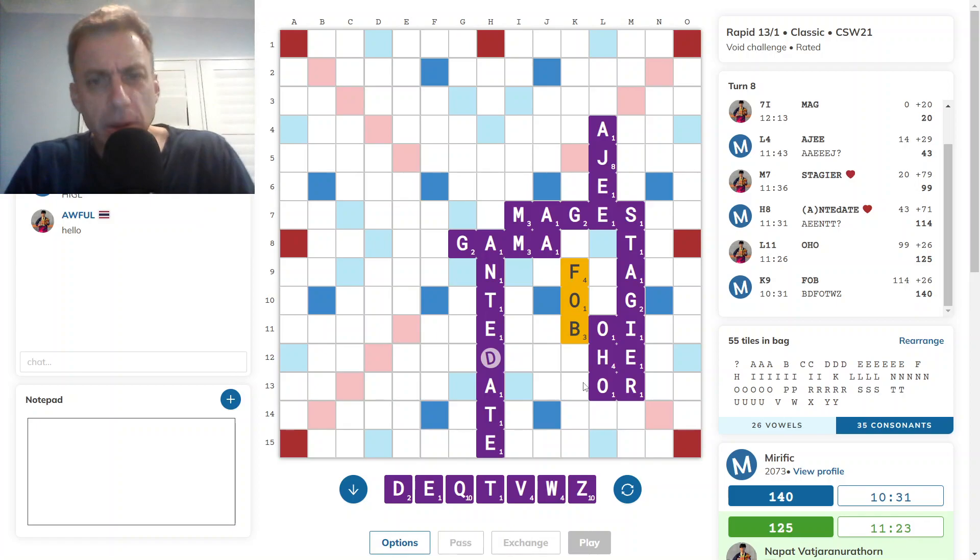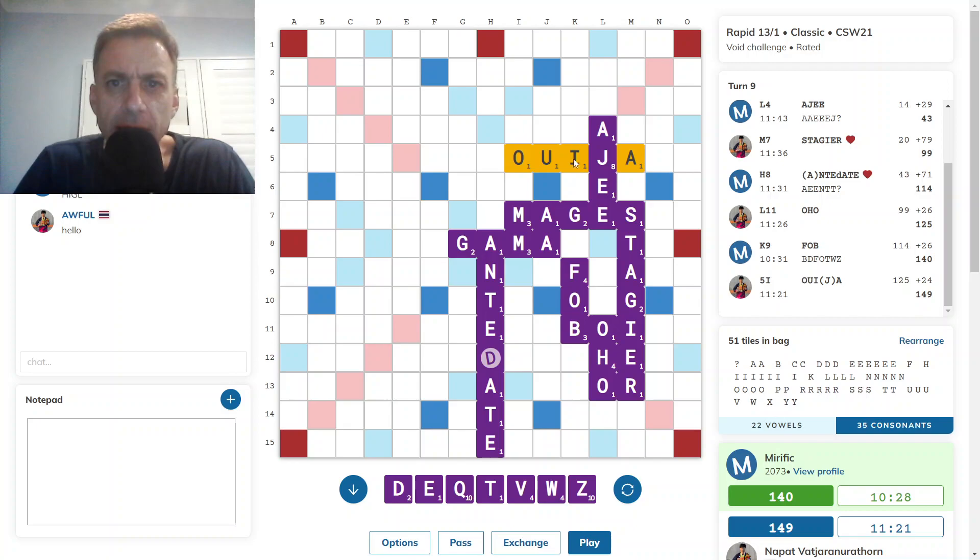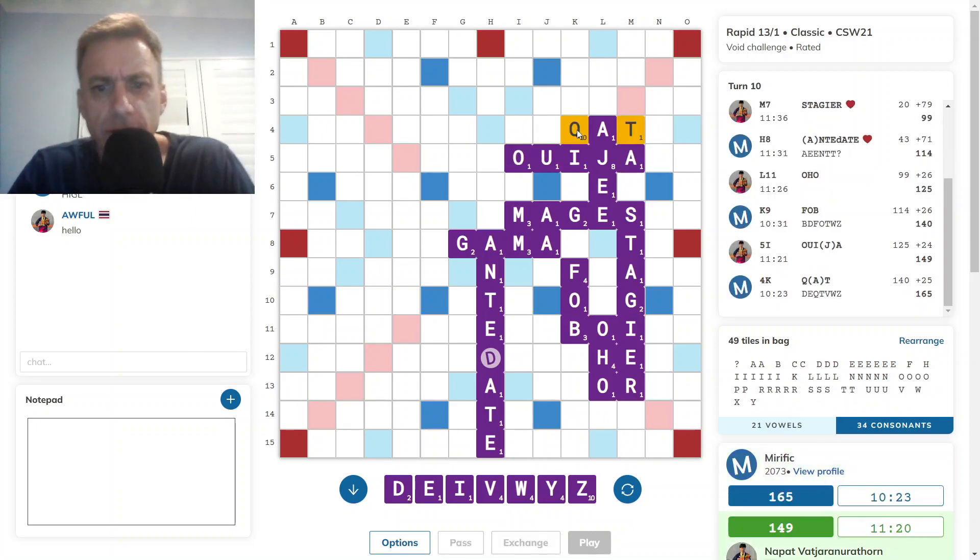Well that's backfired — I draw the Q and the V. I do have CAT now, so that was handy. 25. That's a little bit better. I have WIZ. That'll score pretty handsomely. 52, if it remains available.